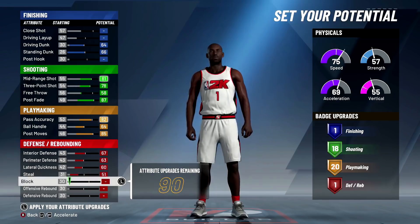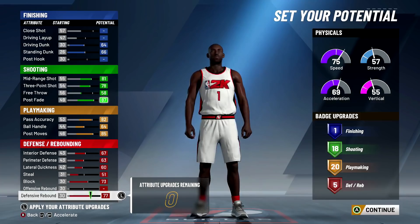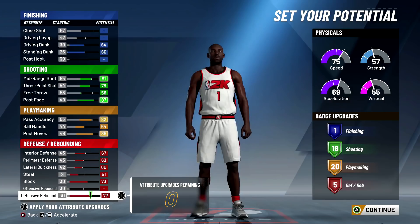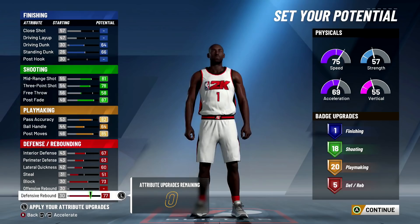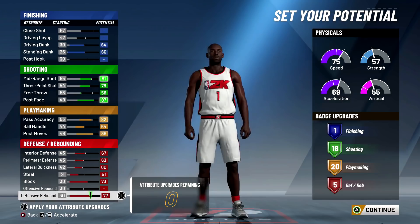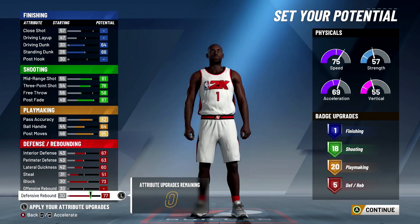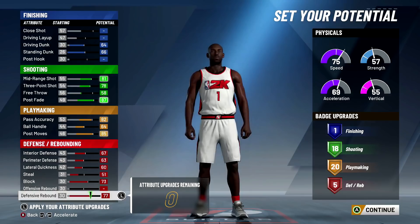We're going to be upgrading the steal to 51. The reason we're doing that is to retain the rest of our attributes for upgrading block and defensive rebounding. We end up with a total of five defensive slash rebounding badges, 20 playmaking, 18 shooting, and one finishing - which is absurd for this type of build. Look at the attributes: everything's going up plus four or plus five when you make the player 99. A 71 standing dunk, 69 driving dunk, and park dunks are pretty lenient this year - you can have a 60-something rating and still get ridiculous park dunks.